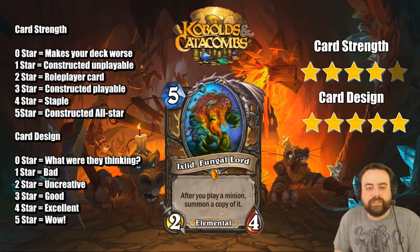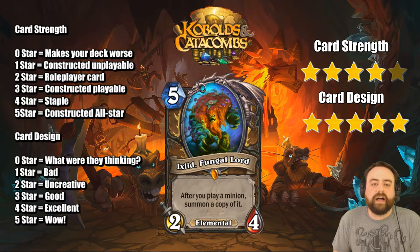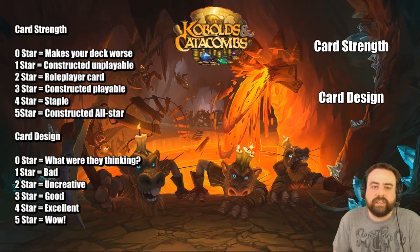Ixlid Fungal Lord — 5 mana 2-4 Elemental. Druid doesn't have many Elementals at all, so when you Discover an Elemental card you might almost always see this as a choice. After you play a minion, summon a copy of it — very powerful effect. It's awkwardly costed and statted — very small and pricey — but if you can hide this behind something like Spreading Plague and have a full mana bar going into the next turn, your opponent is in a lot of trouble. I think it's actually pretty good because of how scary it is if it lives, and Druid right now has the tools to protect this guy. We'll see a lot of play.